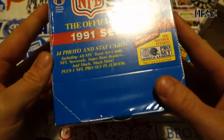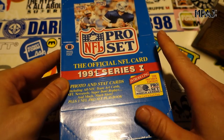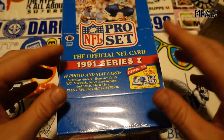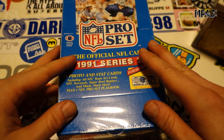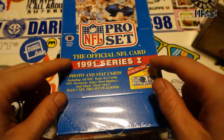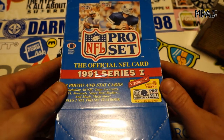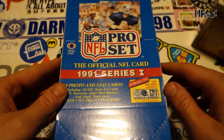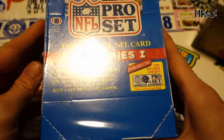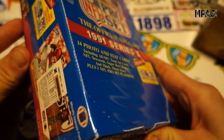All I know is Brett Favre was drafted 1991, but Brett Favre is not in Series One — he's in Series Two, the high series. I don't think there are any really significant rookies in here. What we are looking for in Series One — I think the most sought after card — is the Bill Belichick coaches rookie card, his first year with the Cleveland Browns. That is the card we're looking for.